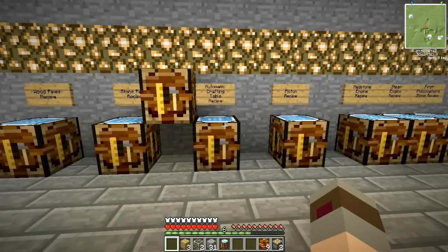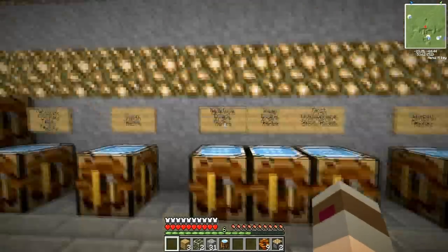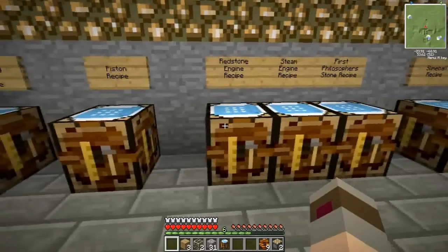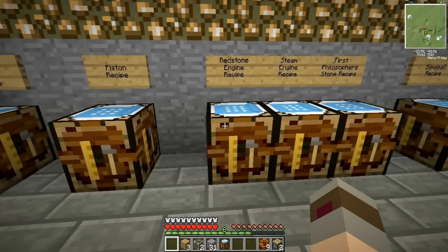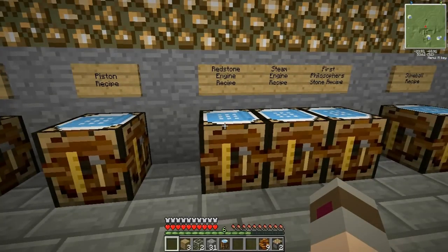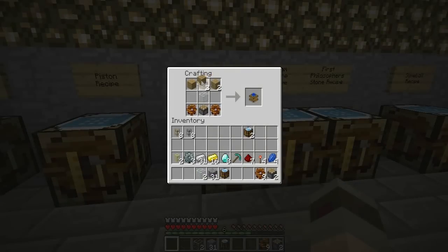Let's go back to the wood pipes for an example. If you remember, I said that you need to power your wood pipes to extract items. The best engine to do this with is the redstone engine. There are three versions of an engine: a redstone engine, a steam engine, and a combustion engine, each of which gets progressively faster. The steam engine is faster and more powerful than the redstone engine, and the combustion engine is stronger and faster than both. However, the steam engine requires fuel such as coal or charcoal, and the combustion engine requires either oil or fuel, which can be really hard to get automatically fueling itself. So let's make ourselves a redstone engine.